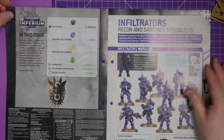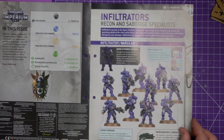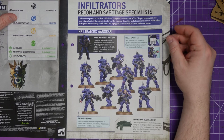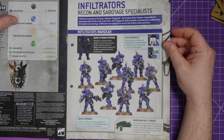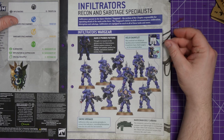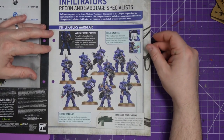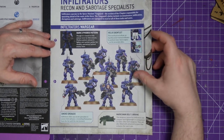Inside the magazine, Infiltrators are the main focus. We learn about the Vanguard Space Marines, build them, and get some ninth edition rules. Infiltrators operate in the Space Marine Vanguard — the section of the chapter responsible for operating ahead of the main strike force. The Vanguard's duties include reconnaissance, infiltration, disruption, and sabotage. They are in Mk10 Phobos pattern armour.